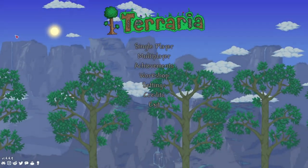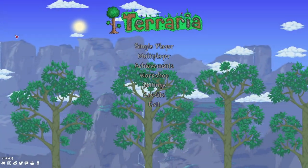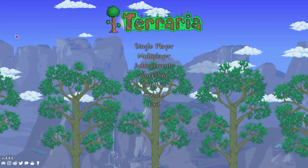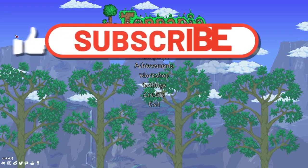Hey everyone, I'm Raz playing today. We're gonna find you two pairs of ice skates, a blizzard in a bottle, and flurry boots here in Terraria PC versus 1.4.4.9, the Labor of Love update.